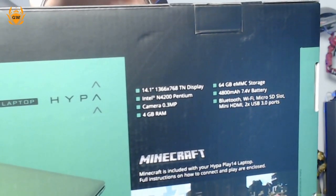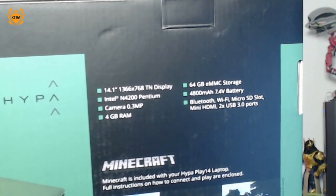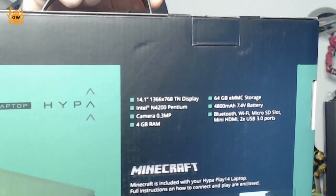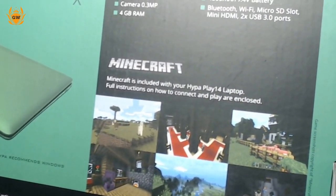You can see the Intel N4200 Pentium processor, a 0.3 megapixel webcam on the lid if you're going to be using Skype, Discord, or video calls. You've got 4GB of RAM, 64GB eMMC storage which should be super quick for booting up and loading games, and a 4800mAh battery — the manufacturer says around 6 hours of playtime. There's Bluetooth, Wi-Fi, a microSD slot, mini HDMI, and 2x USB 3 ports. The microSD is really good because you can expand your storage. And last but not least, Minecraft is included on your Hyper Play 14 laptop.